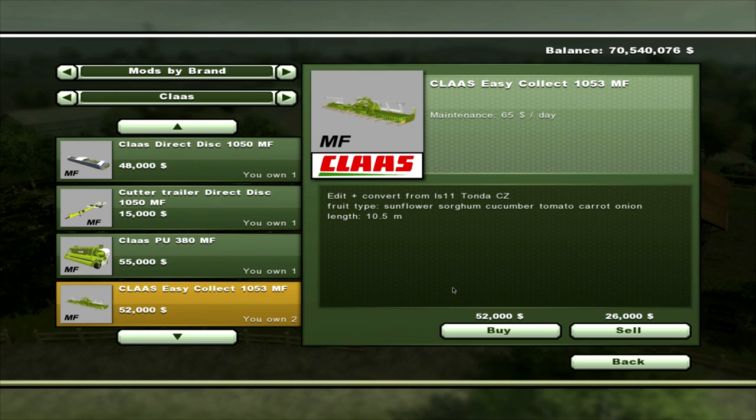The last piece in the pack is the Easy Collect, which is $65 a day in maintenance. That will cut sunflower, sorghum, cucumber, tomato, carrot and onion, with a 10.5 metre spread on that, and that is $52,000.